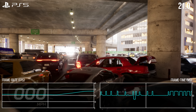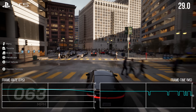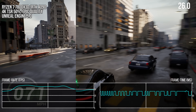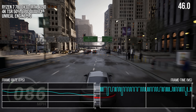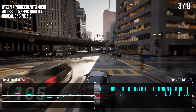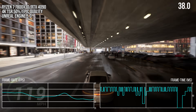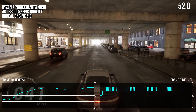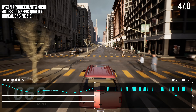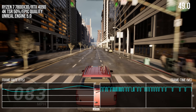Given how the Matrix Awakens demo heavily uses dynamic resolution, we thought at the time that the performance dipping was probably CPU-related. We confirmed that speculation when we got our hands on the city sample demo running on PC in 2022. With very simple utilization metrics, it was plain as day to see that the demo was very, very CPU-limited. Even on a big 2024 CPU like the Ryzen 7 7800X3D, GPU utilization is very low, frame rates go down, and frame time spikes go up.